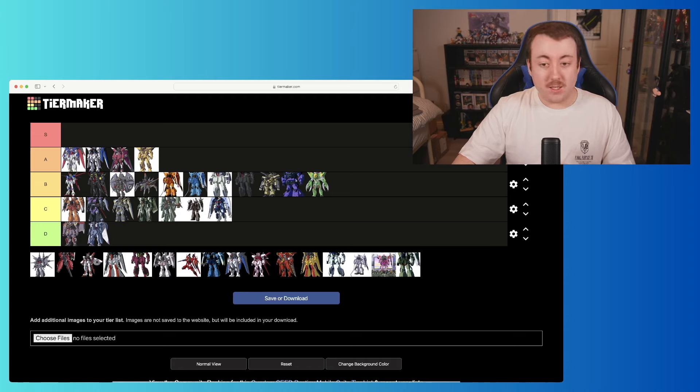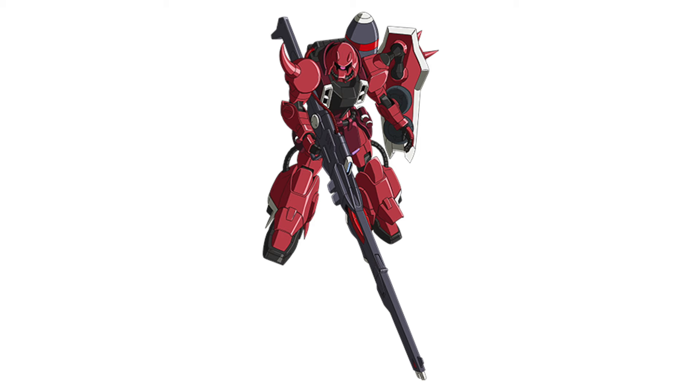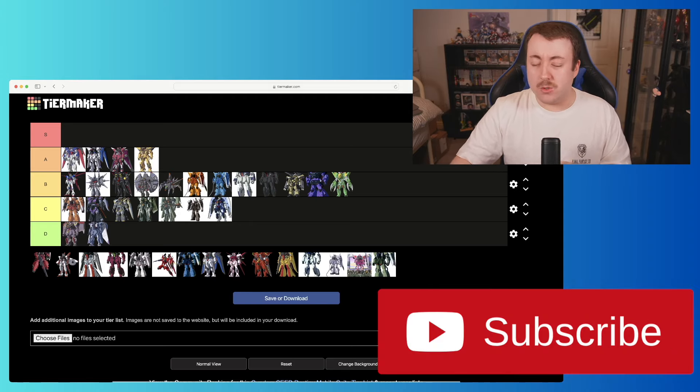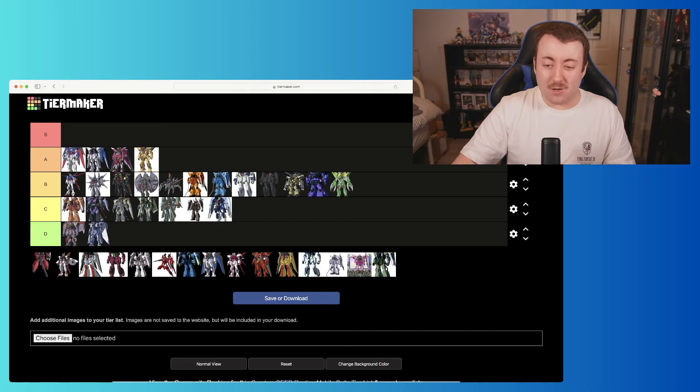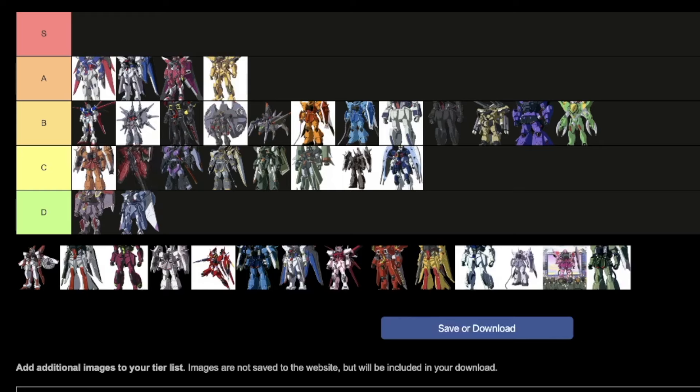Then we move on to the Legend Gundam, piloted by Rey Za Burrel in the latter parts of the series. It's kind of like the spiritual successor to the Providence Gundam from SEED. It has a similar problem to the Destroy — a really big thing on its back that sticks out far too much. But I really love the gray, red, and dark blue color scheme — it just hits. I think I like it more than the Destroy, and I'm going to put it above the Gaia.